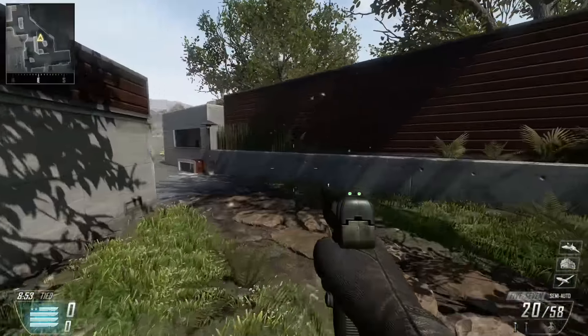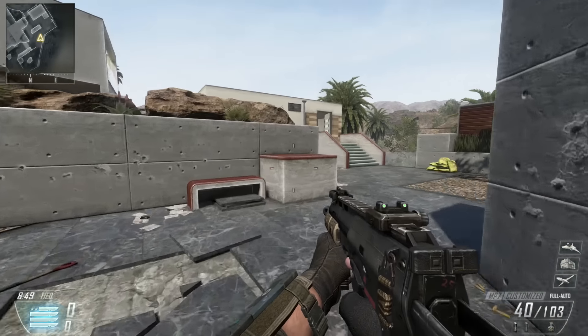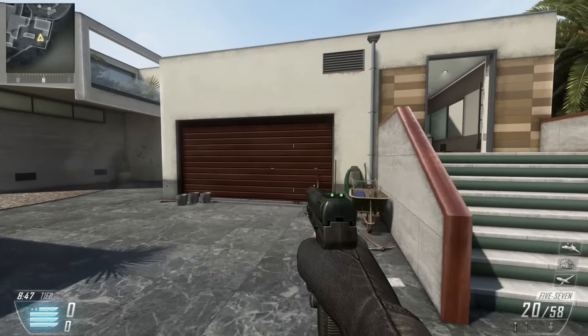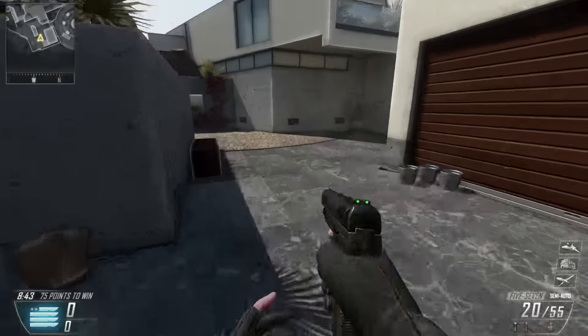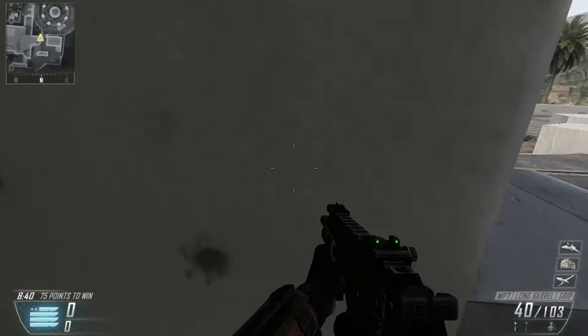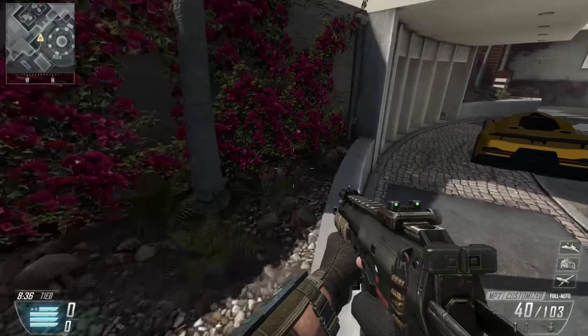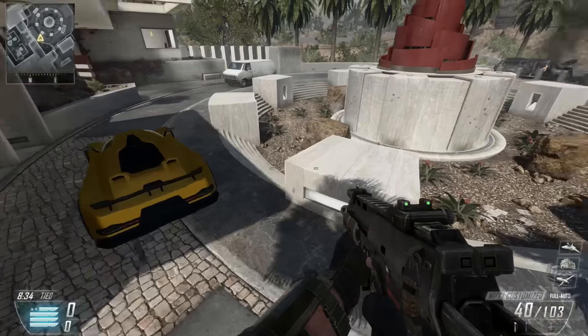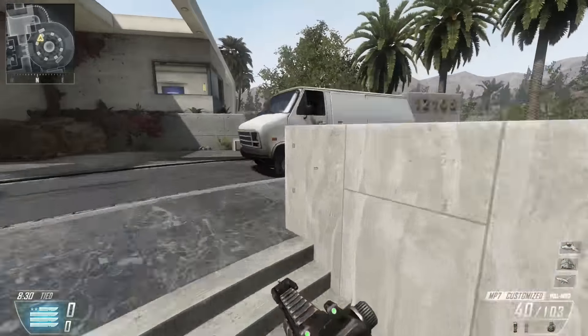If you want to play SMG you can run and gun around the sides and back of the map. It was great for both SMGs and long-range guns like LMGs and sniper rifles. Of course you have the middle where all the action takes place, so you're never just wandering around looking for enemies. It made for an absolutely great, action-packed map that was perfect for every single game mode.